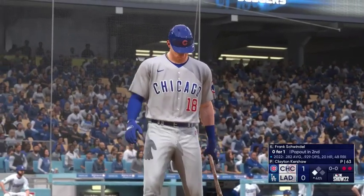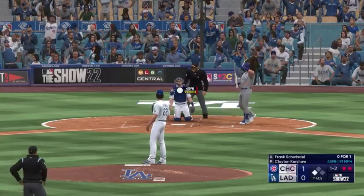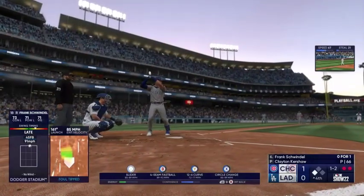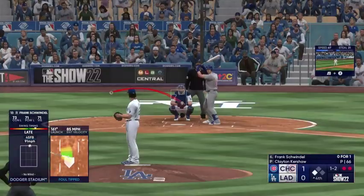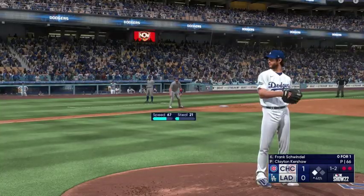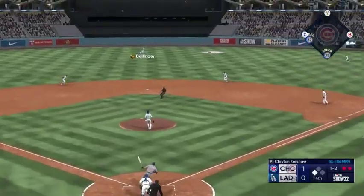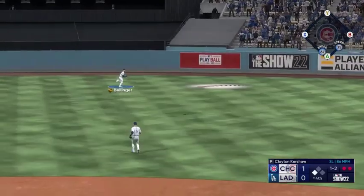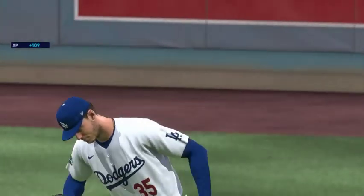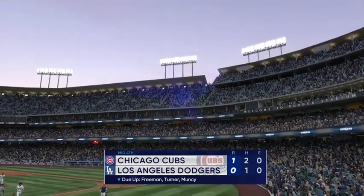Now the first baseman, Frank Schwindel, with a count of one and two. Kicks and fires — out towards right center field. Bellinger on the move, snags it on the run. And that is that. To the bottom of inning number four. It's the Cubs one and the Dodgers nothing.